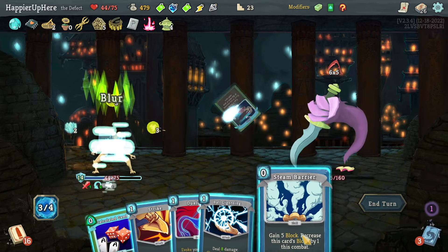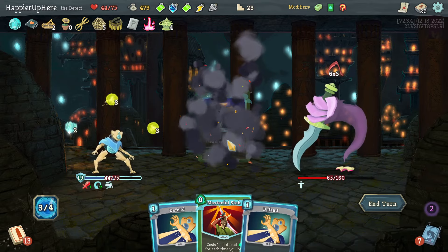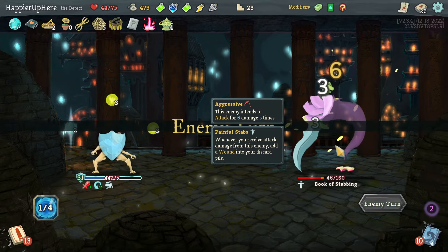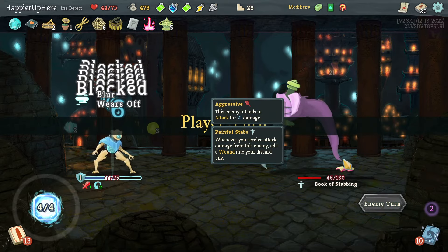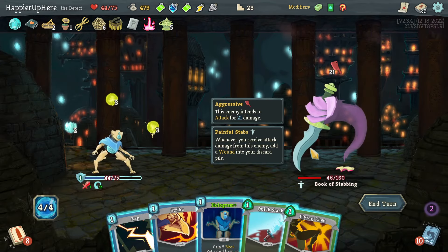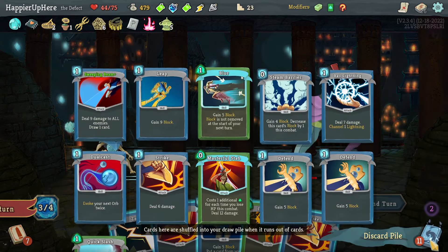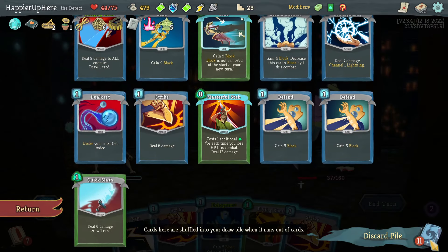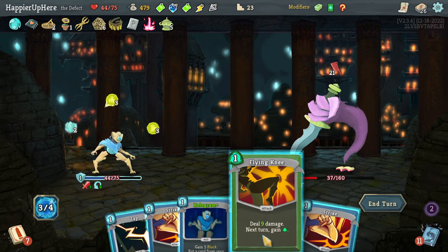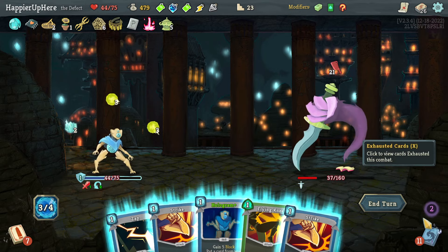Leap, Blur, Steam Barrier — 19, 21. Calculate Gamble gave me two defensive cards — barely enough. Still need 46 damage. Another 21: I can Hologram something. I'd really like a source of weakness but nothing in my discard. What if I Hologram Masterful Stab? That's 12+6=18, plus another 16 is 34 — surprisingly close.